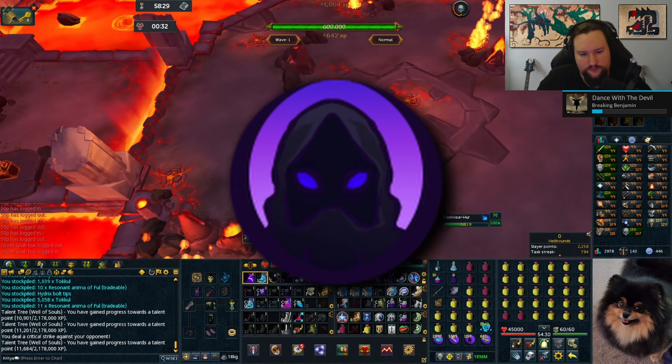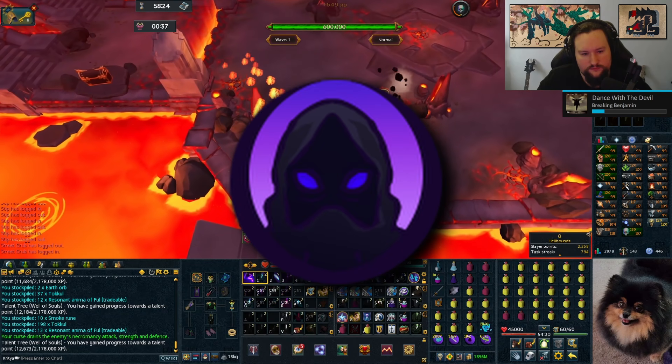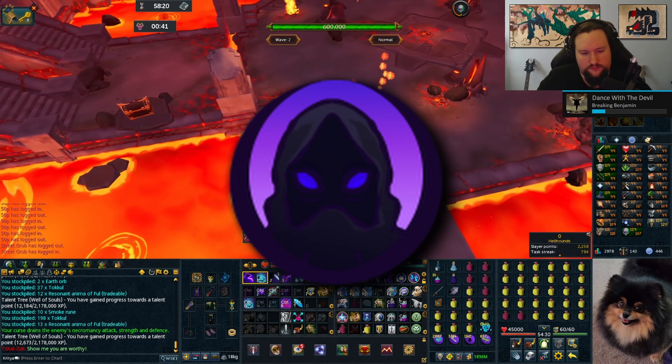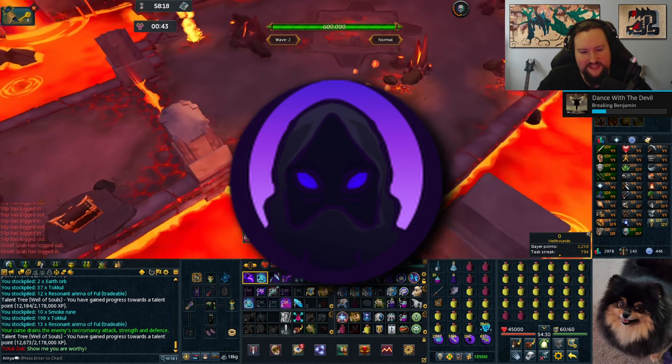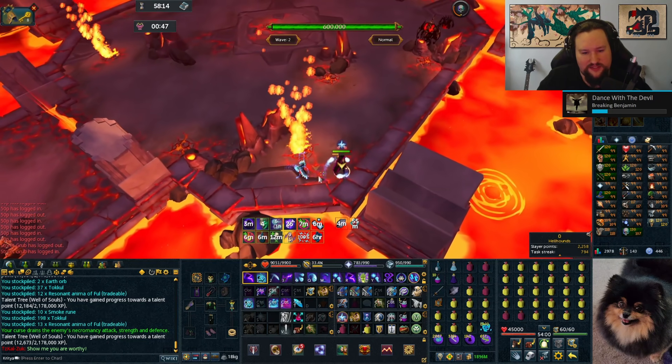I'm also using the incantation called Darkness, which is essentially necromancy's version of Animate Dead - and no, you can't use both of them at the same time. It just gives you a 20% dodge chance which over a long fight will add up to a lot of missed hits. The necromancy tank armor has a passive effect that works similarly.